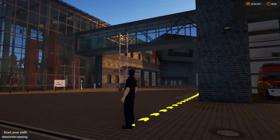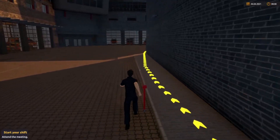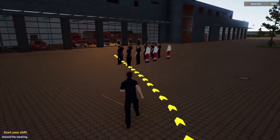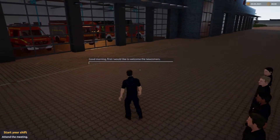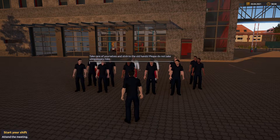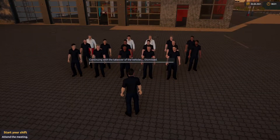Here we are — this is Emergency Firefighter Simulation 2. Graphically it's not bad; the trucks and everything are very clear. Driving the truck is a little bit weird. We've even got meetings to attend, which come up as text and luckily that is in English. During the tutorial any voiceover bits were actually in German, which was a bit weird, and the volume was really quiet at default.